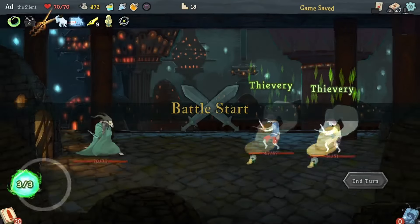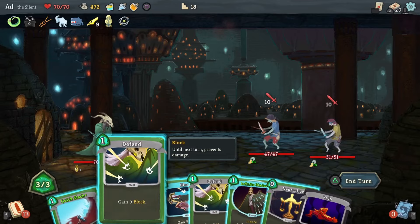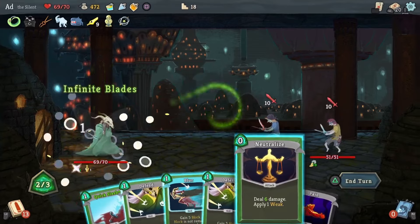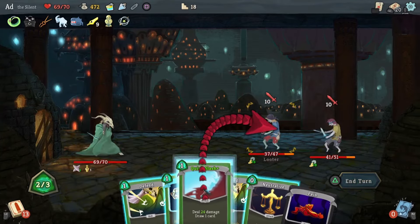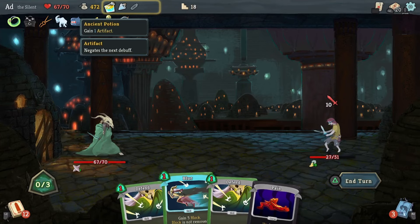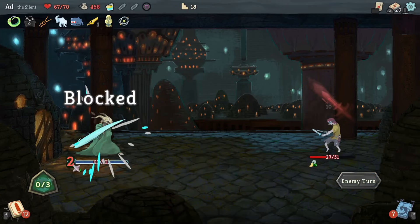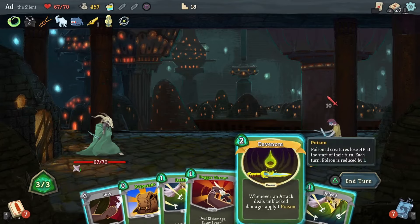We're going to go here. I've got no way of discarding Pain, so Infinite Blades — we're going to play the Explosive Potion. 24 damage on you — killed the first one. And then I'm going to use the Block Potion just to negate that 10, because the Silent doesn't heal. I like to avoid taking even those little ones.